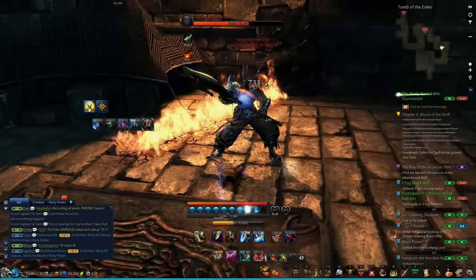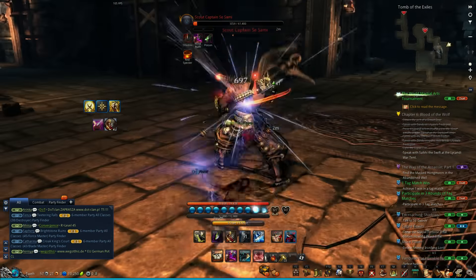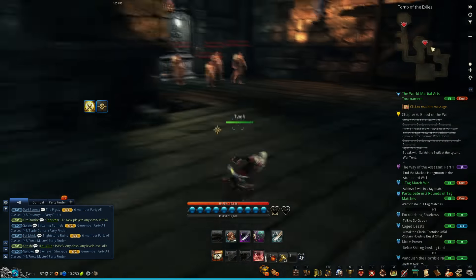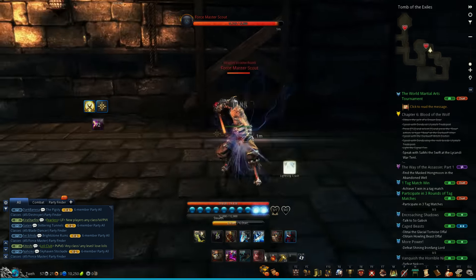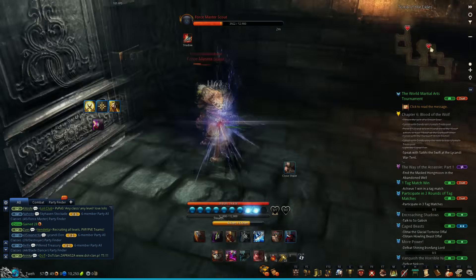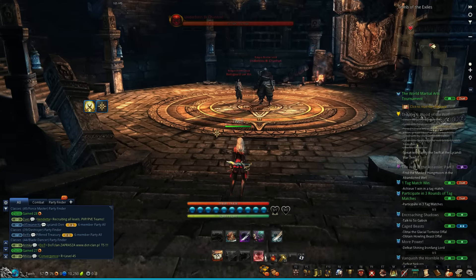If you're in a hairy situation, make sure to use either your C button for the iframes or your two to get back into hide. There are multiple ways to do this. The luxury of being an assassin is you can use hide momentum to run through this whole dungeon. You don't actually have to kill everything — the experience from monsters here is definitely not worth it. So we got up to the first boss.